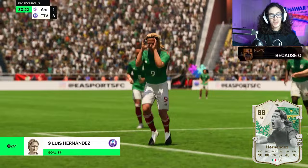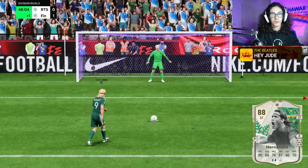Cons about this card: 81 stamina means he needs to be subbed off early in the second half. Another con is there are no good passing stats — he's bang average, so he'll struggle to create chances in the final third.